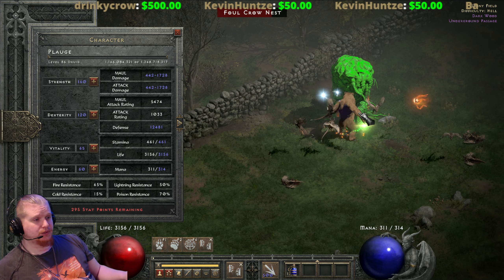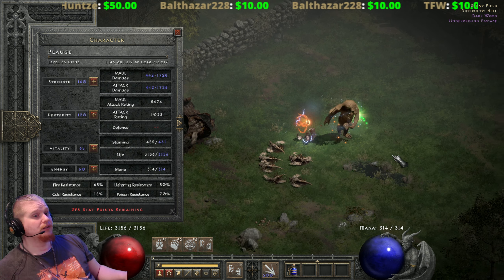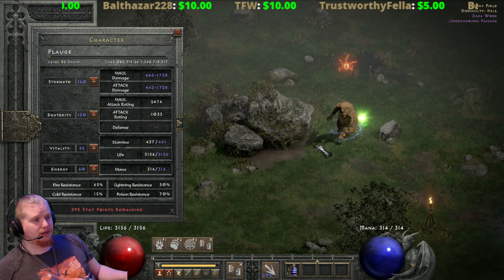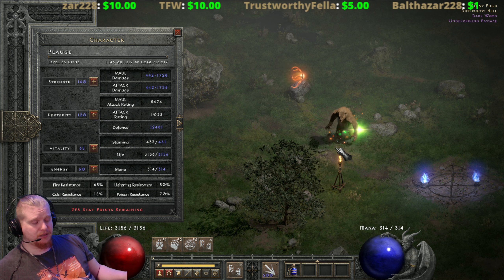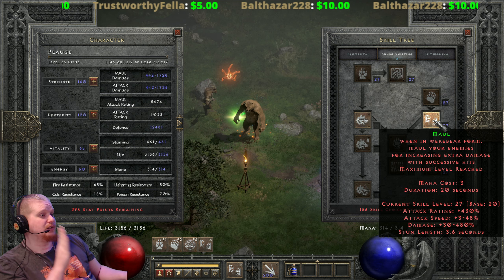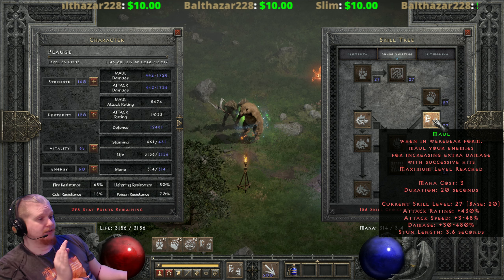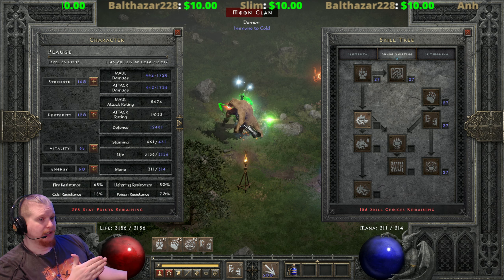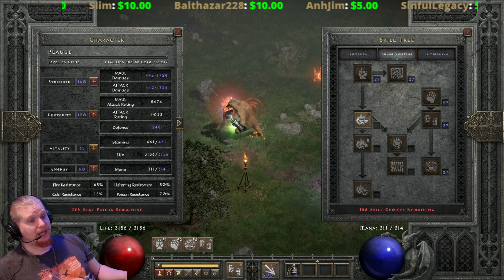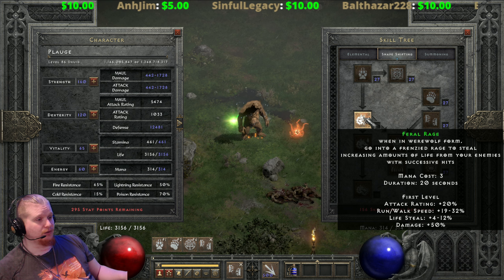The Werebear's damage output is going to be much higher after attacking a large number of times. The numbers written as ranges — the attack speed and damage percentage of 30 to 480 — will actually transfer to other abilities. So if I were to use Fire Claws, Fire Claws will benefit from the bonus that Maul is giving it.